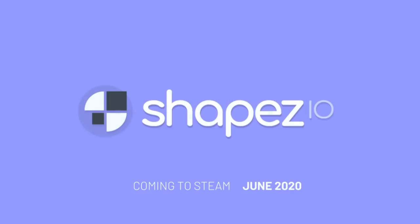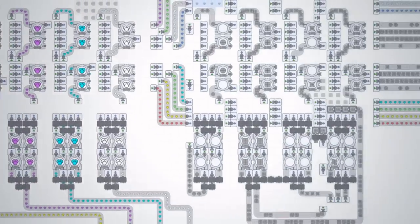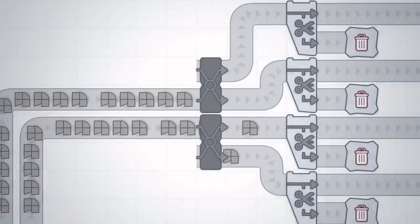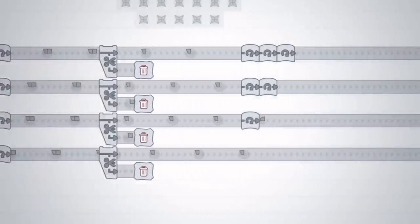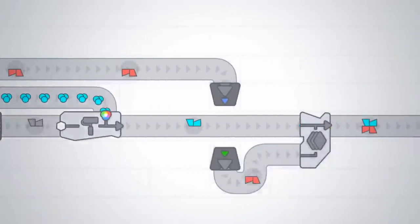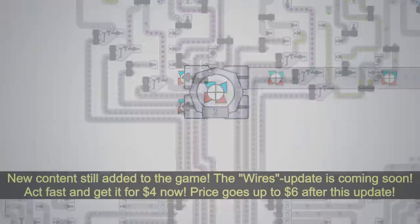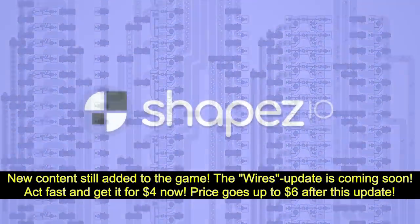If you like Factorio, you'll probably like Shapes.io. It combines the relaxing parts of Factorio with its own style, which makes this a highly satisfying game. You'll extract basic shapes, then lead them to diverse machines which cut them up, rotate them, paint them in custom mixed colors, put them back together again, and even layer them on top of each other. You'll fulfill increasingly difficult quests which unlock new machinery and diverse upgrades. Follow the link in the description and get yourself a Fandu game for only 4 bucks, and support my channel at the same time!